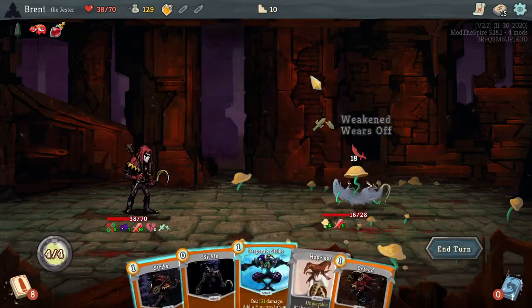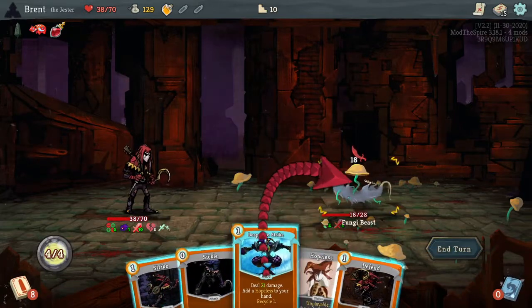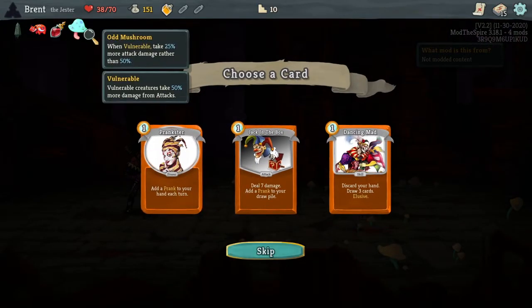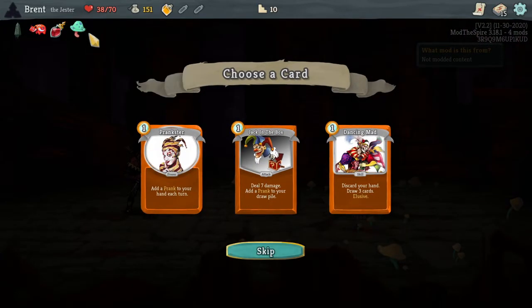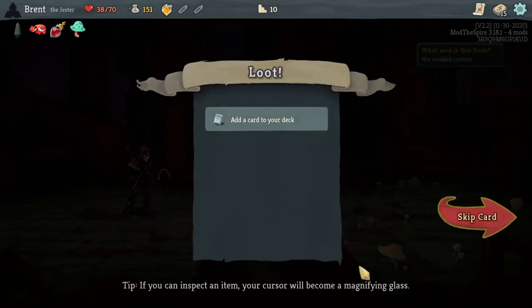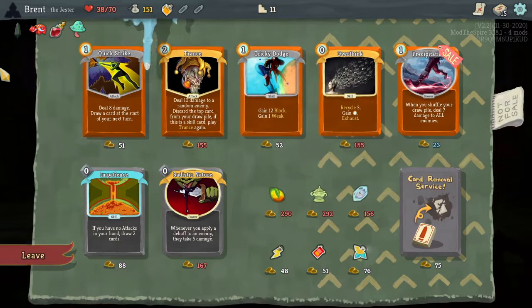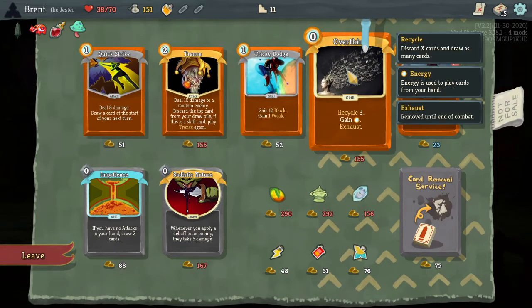Defending and artifacting would now be really good with the Frenzy. Odd Mushroom is really good — so we take less damage cause we are making ourselves vulnerable. None of these — I don't really need pranks. Another shop. Overthink — recycle three, gain one energy, exhaust. Pretty good. Kind of fits what we're doing.